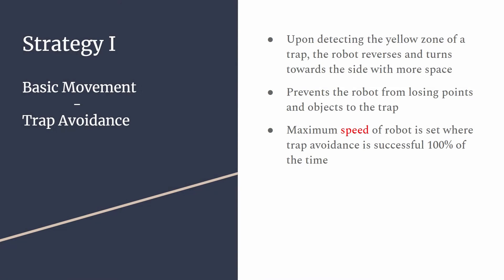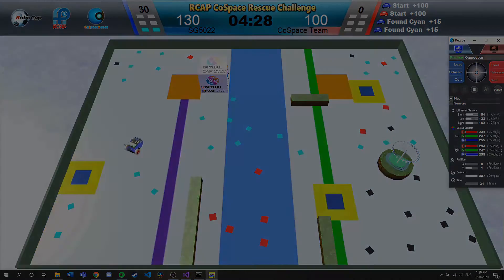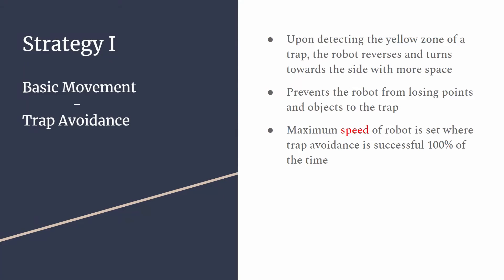Meanwhile, trap avoidance causes the robot to reverse and turn out of the yellow warning zone of a trap to prevent the robot from triggering it. The maximum speed of the robot is set where this function is successful 100% of the time.